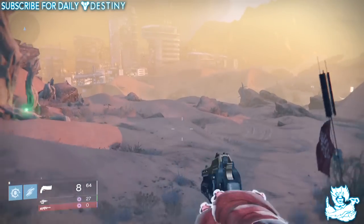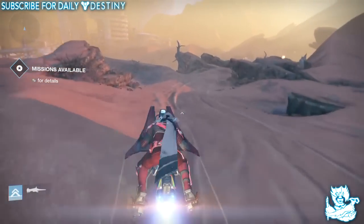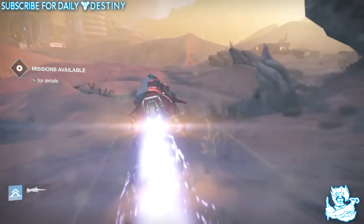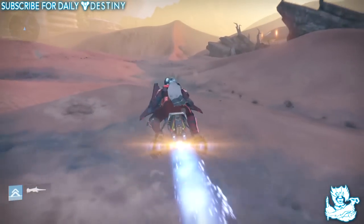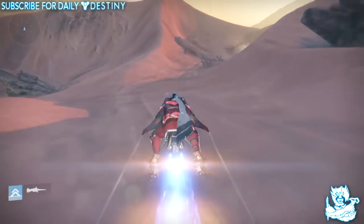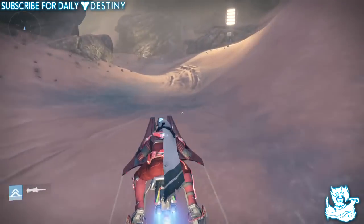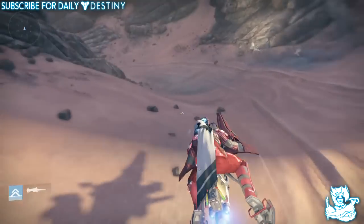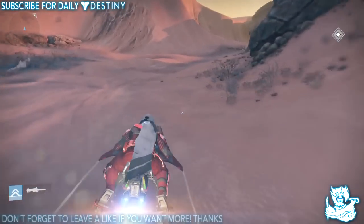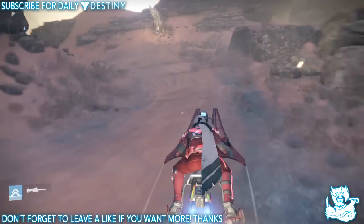Today we're doing relic iron, and tomorrow I will probably post an amazing spirit bloom spot I found as well. Once you spawn into patrolling Mars, you just head on your bike and go in the direction I'm going right now. Relic iron is all-important and like I said there will be a time where you need a lot of it. This is basically like any other farming run — get the stuff, get out of the area, go back in and it will have respawned. The faster you can get in and out of the area the better, and the more quickly it will respawn.